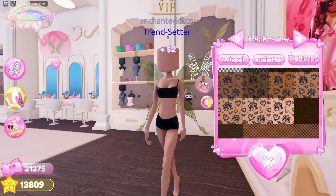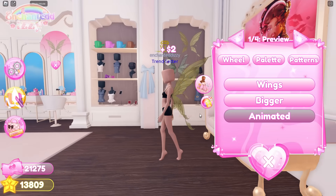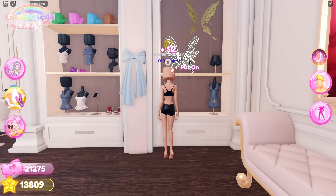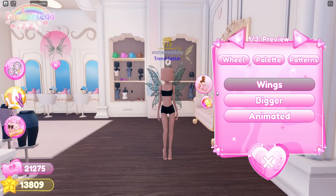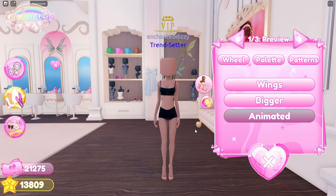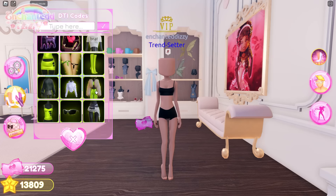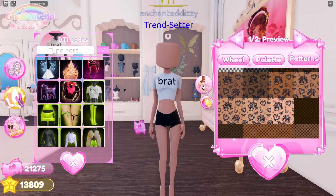As many of you know, if you click on a certain item and go to animation it has a full animation toggle. Well, with some good news, these fairy wings now have an animation toggle as well, and it looks so so pretty.